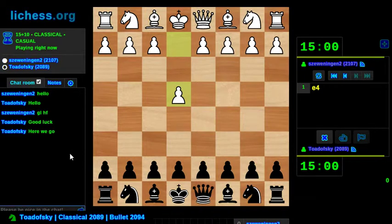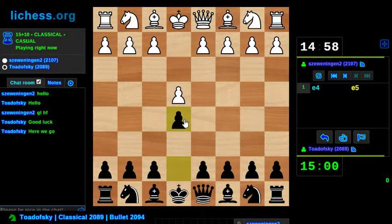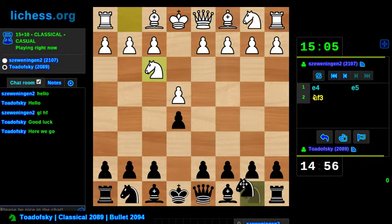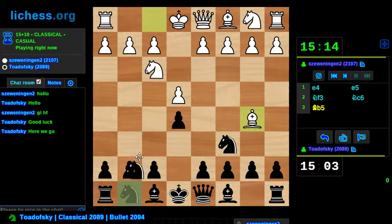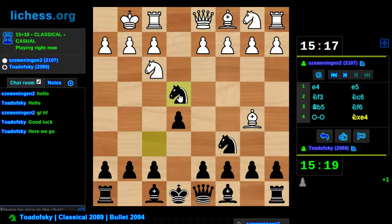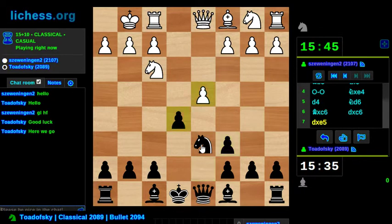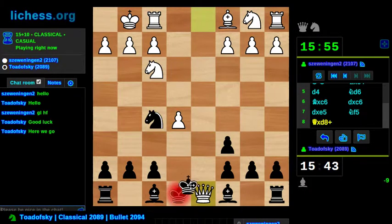Here we go. E4. I'm going to stick with my standard reply, E5. This is going to get exciting. I did not expect a Ruy Lopez. And we are going to play the one line of the Ruy Lopez that I've studied the most, which is the Berlin Defense. So hopefully we'll get an interesting game out of this.